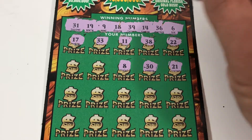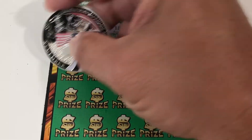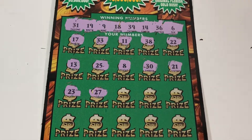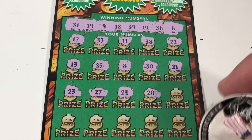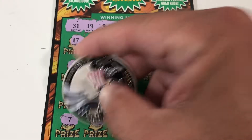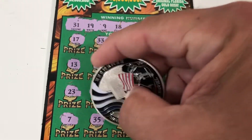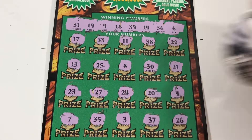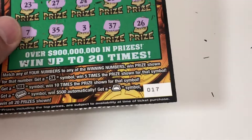We have a 9. 25, 25, 13. 23, 27, 24 and 20 — no 20s. 4, 7 and 35, one off on both. 3, 37, 26. Look at all those 20s but no 20s up on top. This is a loser. So one of the two Gold Rush was a winner for $50.